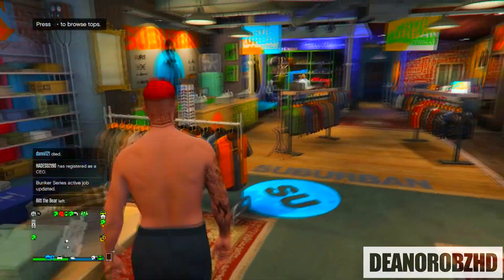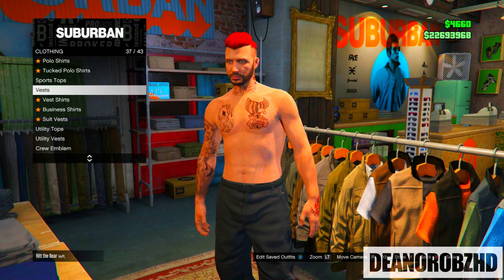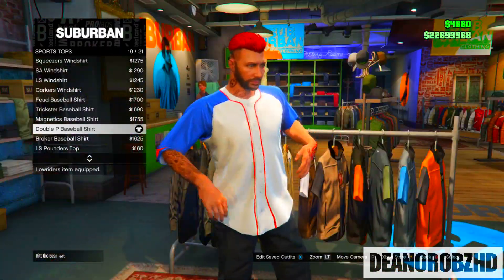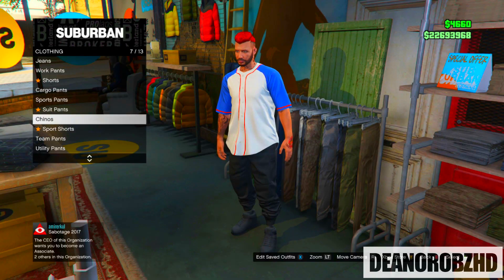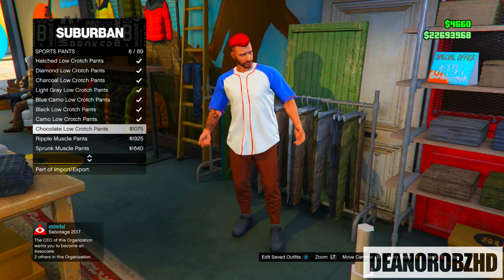For the third outfit head to a clothing store, go over to the top section, go to sports tops and put on the Double P baseball shirt. From there head over to the pants section, go to sports pants, and put on the light grey sports pants.